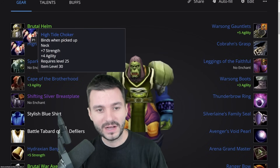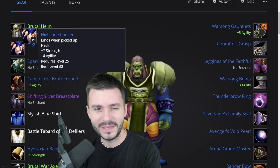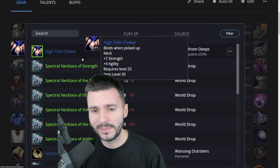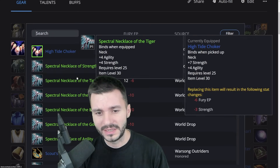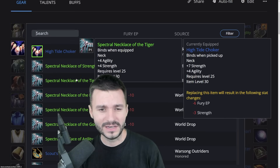Moving on, the necklace is obviously the High Tide Choker, which is going to be available from the 10-man BFD. Easy to get. If you can't get that one on the first day — since it's going to be a weekly reset — just try to find a Necklace of the Tiger from the Auction House. That's 4 Agility, 4 Strength. It's going to do you justice.